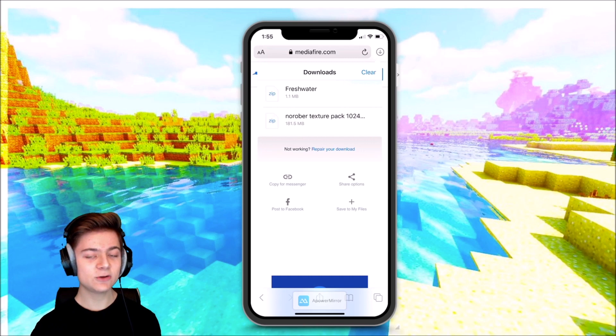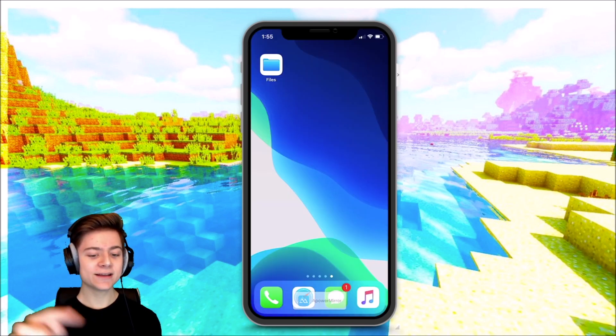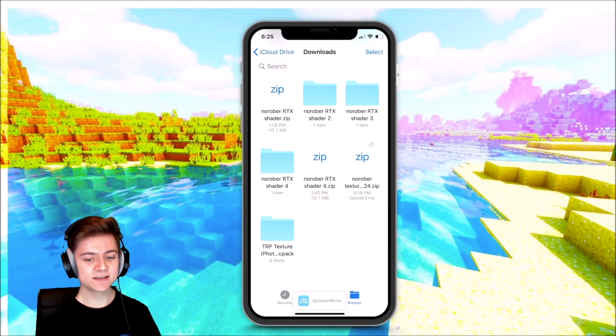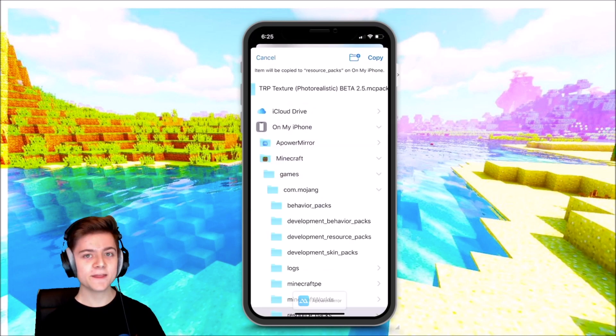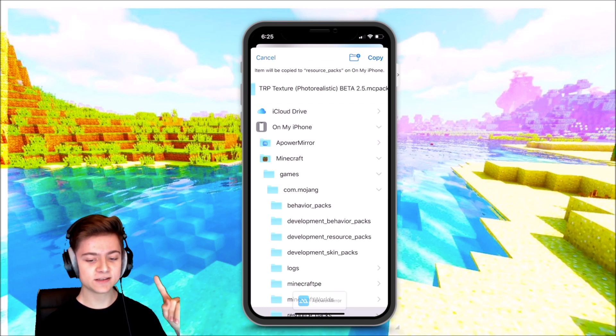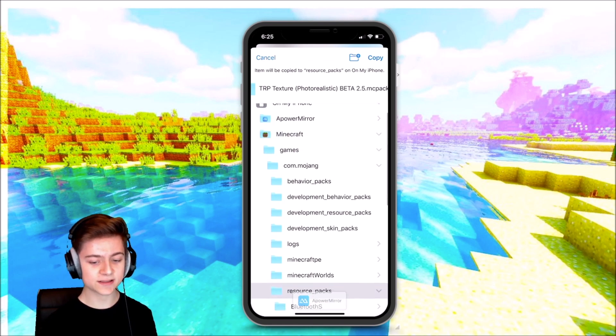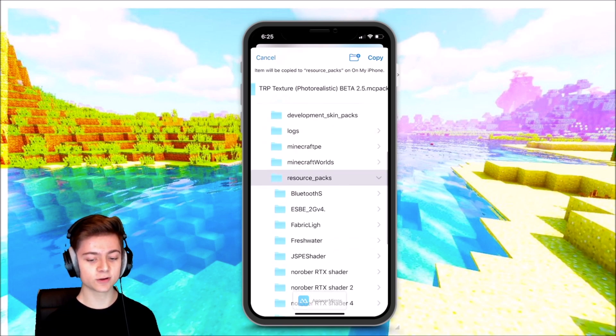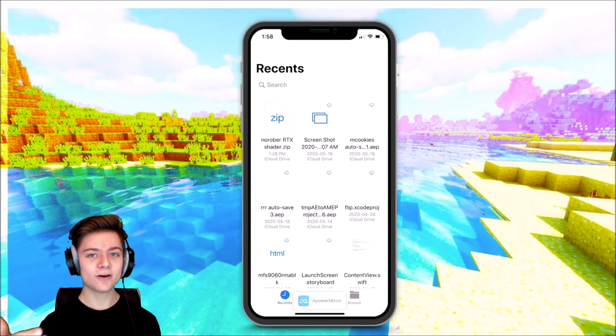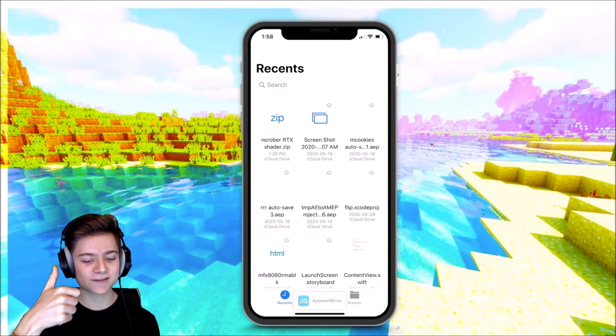Once you've downloaded that, make sure you head over to the Files app on your phone. It should look something like this. Go under Downloads and find it. Hold down on it, then navigate to your phone storage, press Minecraft, then Games, then com.mojang. Scroll down and you should find a folder called Resource Packs — select that. Then do the exact same thing with the freshwater texture pack. Without further ado, let's now drop into Minecraft.